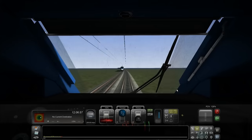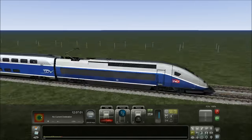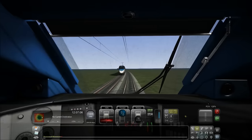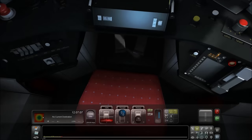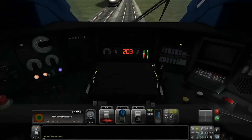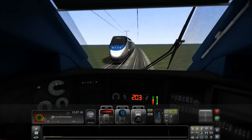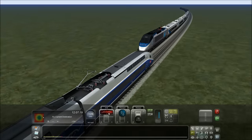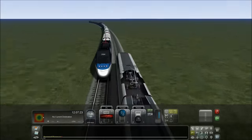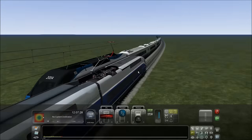Here comes the Acela Express, clearly losing speed, but here comes the TGV. Let's have the lights off — the lights on function is cool but we're in daytime. Let's put power on just a little bit. This thing's doing 120 miles an hour — yeah, it's obvious this thing's doing 120 without a doubt.